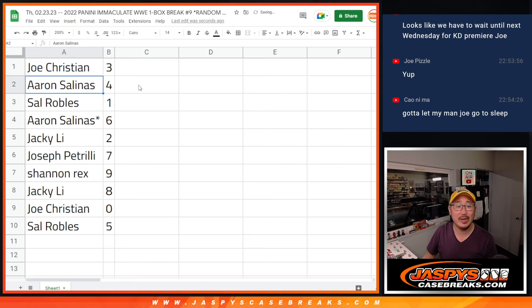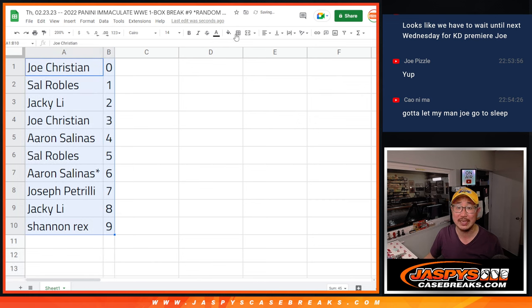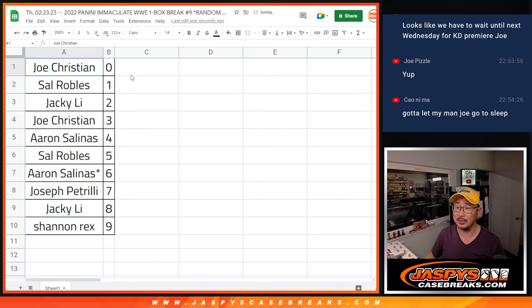Christian with three, Aaron with four, Sal with one, Aaron with six, Jackie with two, Joe P with seven, Rex with nine, Jackie with eight, Joe with zero, and Sal with five. Zero gets any and all redemptions, including one-of-one redemptions. Sal, you'll still get any live one-of-ones that are pulled — non-redemption one-of-ones, if any.